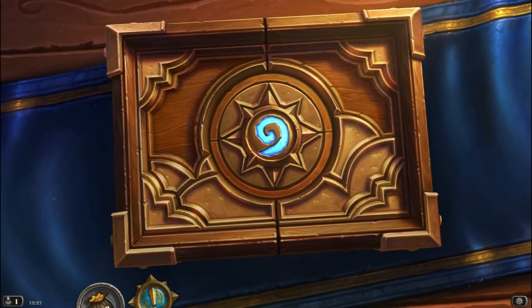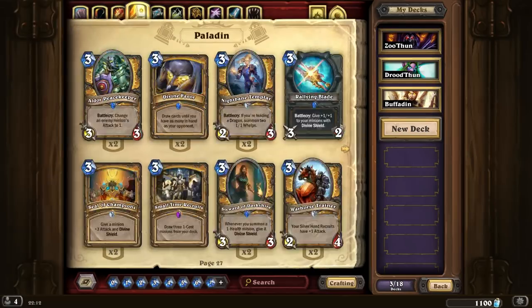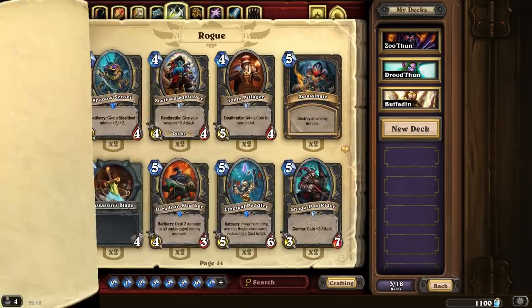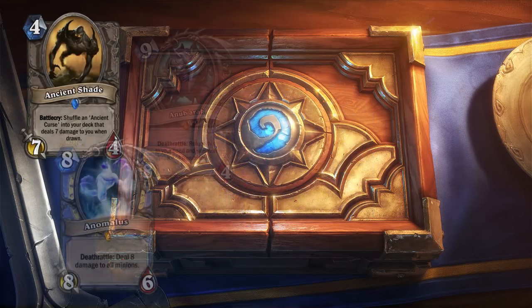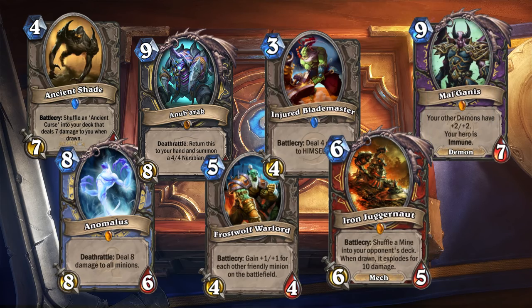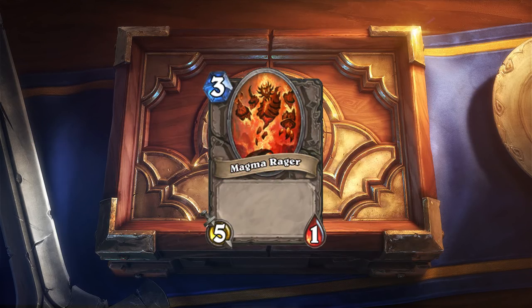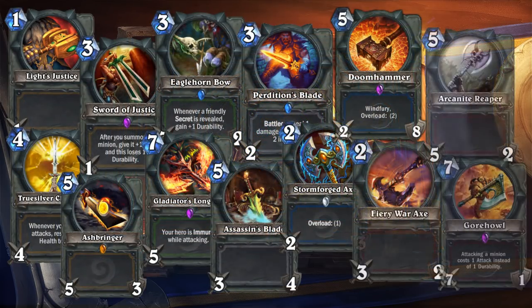Hello and welcome to Lore of the Cards, the series that looks to tell you about the lore hidden in your Hearthstone deck. I'm unlikely to have a lot of time this week, what with my wife finally coming to live with me on the 2nd of March. So this episode needs to be short, snappy and ideally interesting. Minions get a lot of love in this series, too much considering how bad some of them are — looking at you, Magmarager. So today we're going to look at each of the classic and basic weapons and the lore behind them, if any.